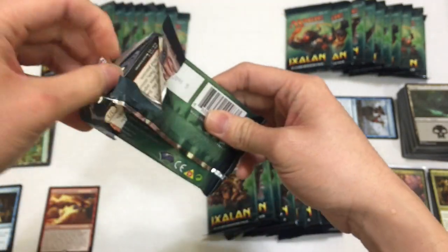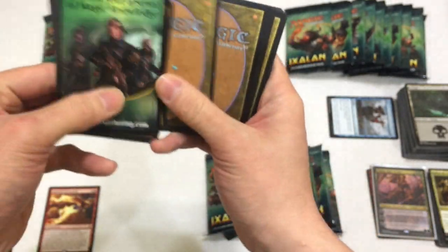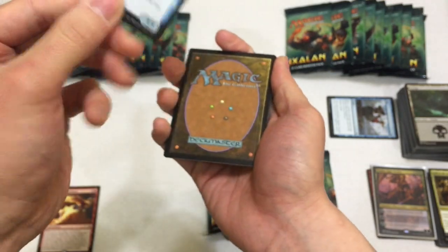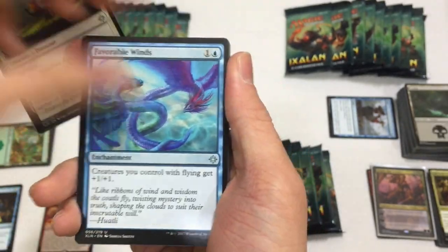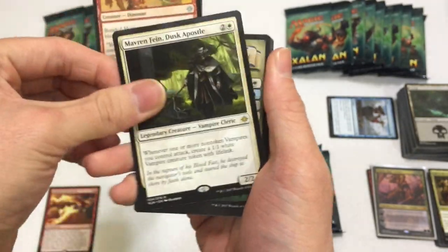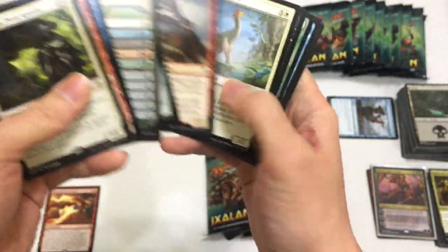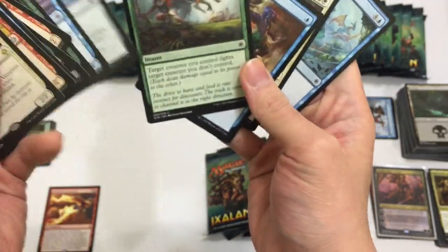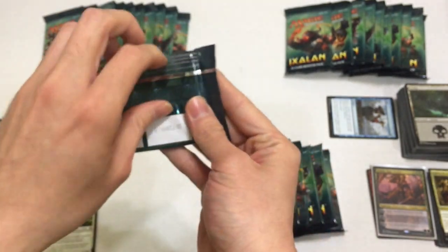I remember my very first time opening Ixalan - I had no idea what I was pulling. But now I kind of have a pretty good idea. Next pack: Stealth Cloak Armor Sword, Favorable Winds, Bonded Crest, and then we have this guy but he doesn't flip - so why is this randomly inserted in here? Pounce. That's cool.